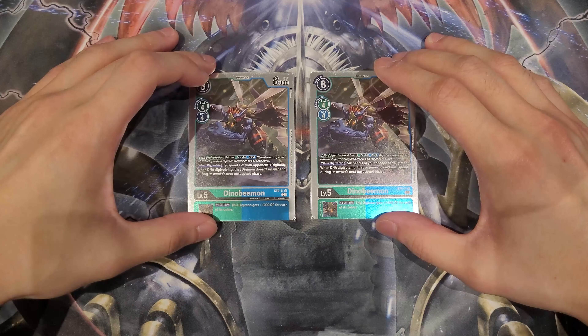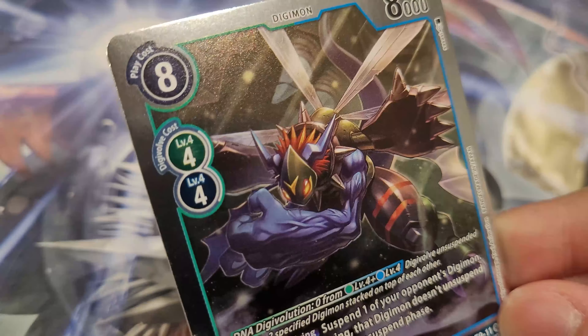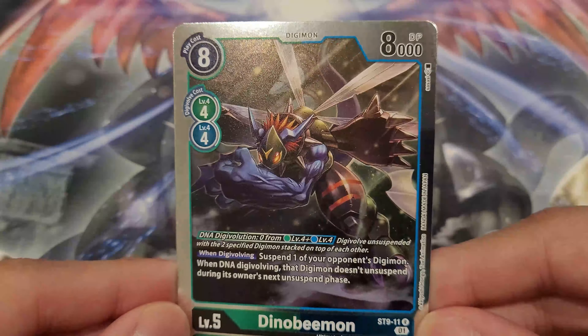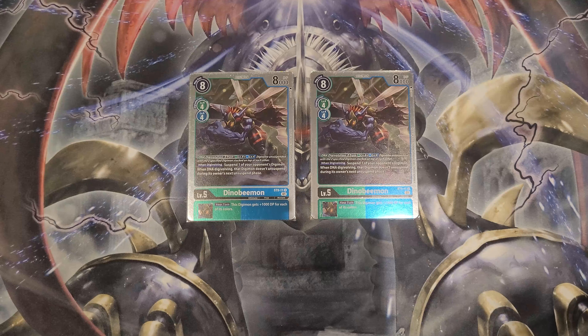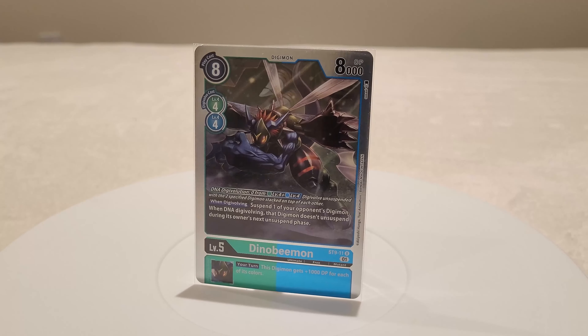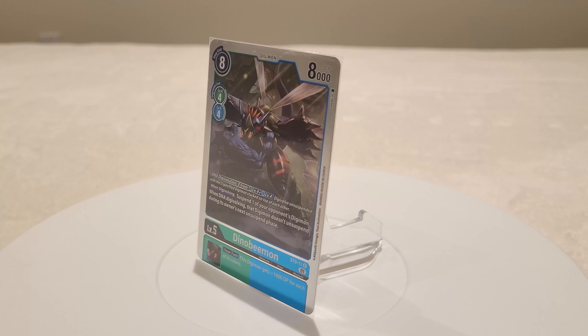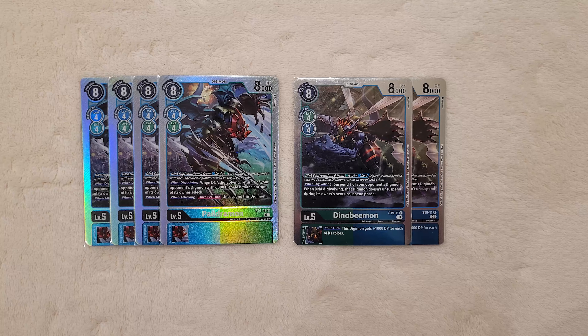I play two Dino Beamons. Very similar to Paledramon, also DNA Digivolving, but this time you need a green and blue level 4, stacking your green at the top instead. When Digivolving you can suspend one of your opponent's Digimon, and if it's from a DNA Digivolve, that suspended Digimon does not unsuspend during your opponent's next unsuspend phase — great for control and slowing down momentum. It also has a neat Inheritable giving your Digimon extra 1,000 DP for each of its colors, meaning your dual-color top end can gain 2,000 DP. Two copies is just enough.